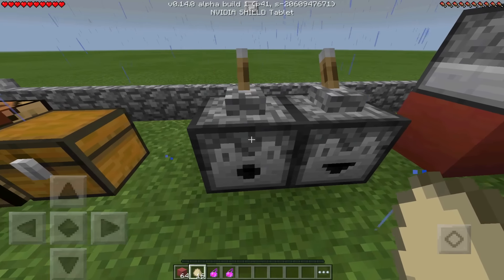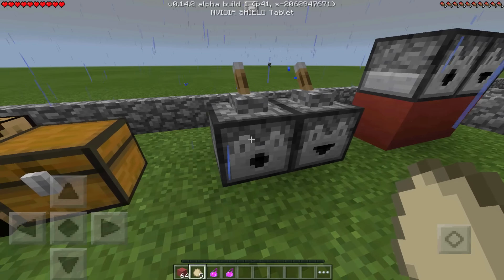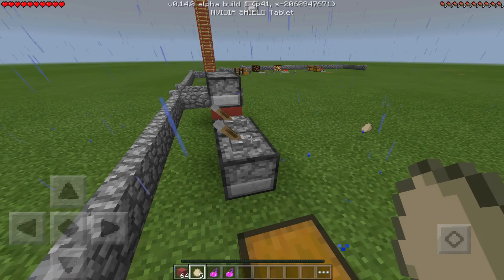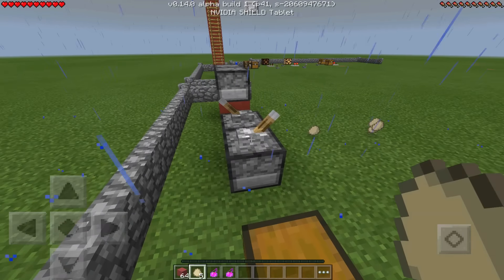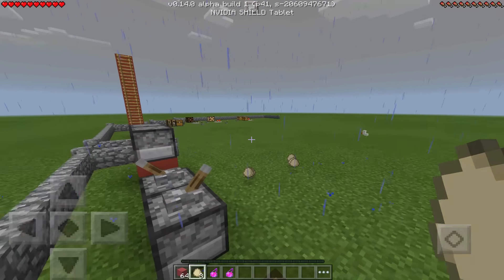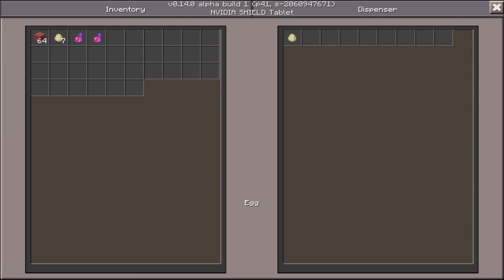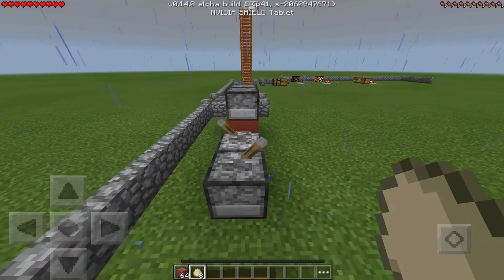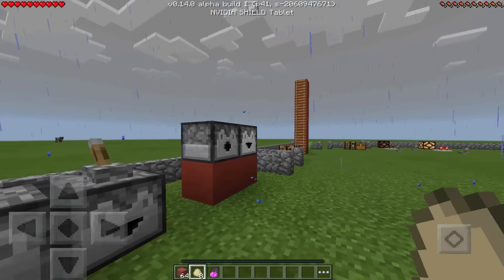Here's where the difference shows. The dropper has a smiley face and the dispenser has a circle face. When you put eggs in both and power them, the dropper simply drops the item as an entity, while the dispenser actually uses the item — throwing the egg far and trying to break it, just like you would by hand, and it can even hatch a chick. This also applies to potions and arrows. For an arrow trap, do not use a dropper — it'll just fall out and do no damage. The dispenser shoots it properly.